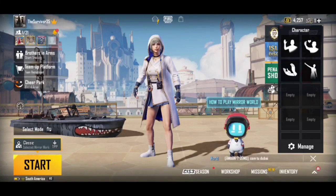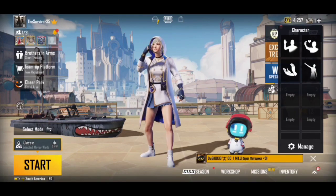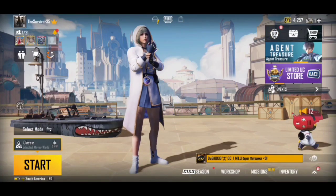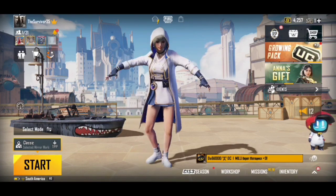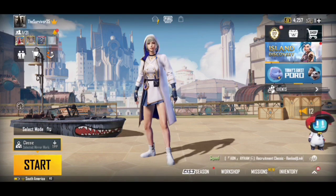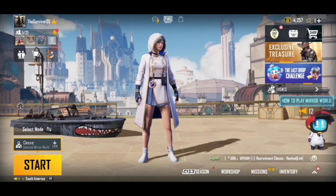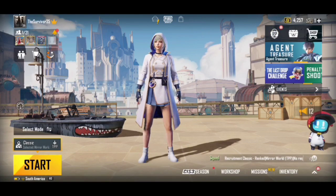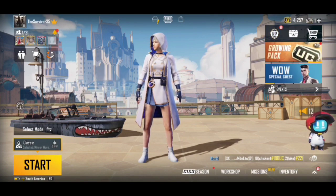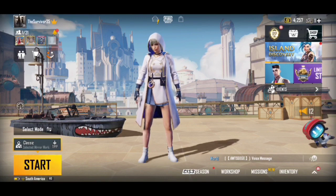Hey guys, welcome back to my channel. In today's video I am going to tell you all about 4 new redeem codes which you can use in a new event. If you use these redeem codes you will get a lot of rewards, which include popularity points, graffiti, and AG currency.